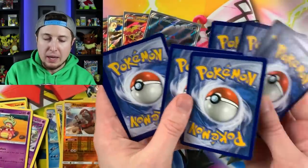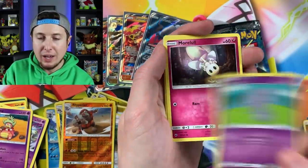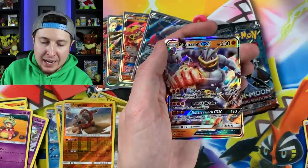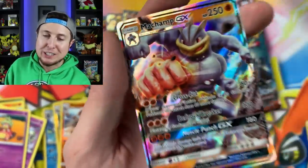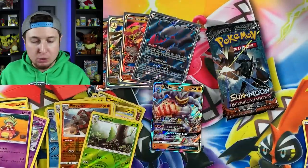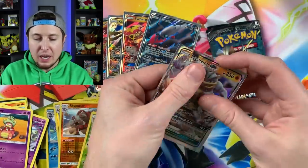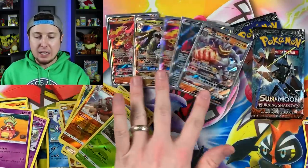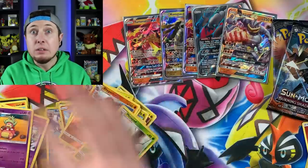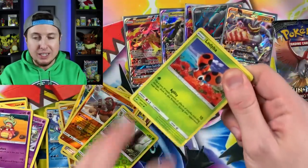Next Burning Shadows booster pack - let's see if we can't get ourselves another ultra rare. Mudbray, Oddish, Duskull, Espurr, Morpeko, Energy, Weakness Policy, Reverse Holo Metapod, and a Machamp punching right through the screen - because it is going to go join the Ultra Rare Party! Look at those ultra rares - we got one, two, three, four, five total! If we pull anymore, I don't know if I can count past five. Two booster packs left and then we are going into Crimson Invasion.